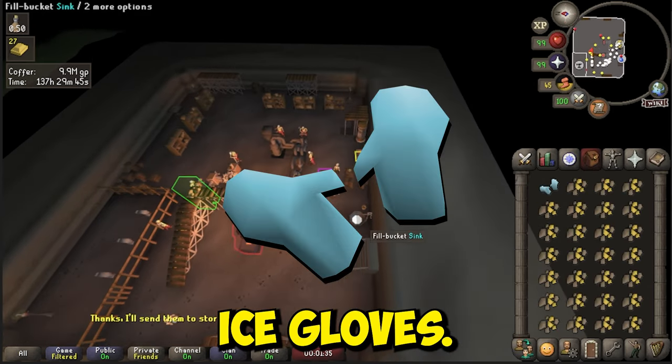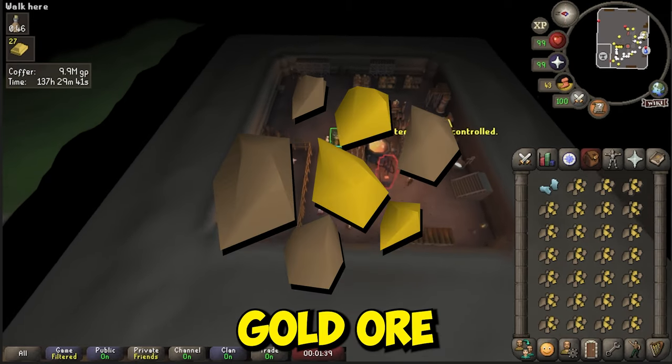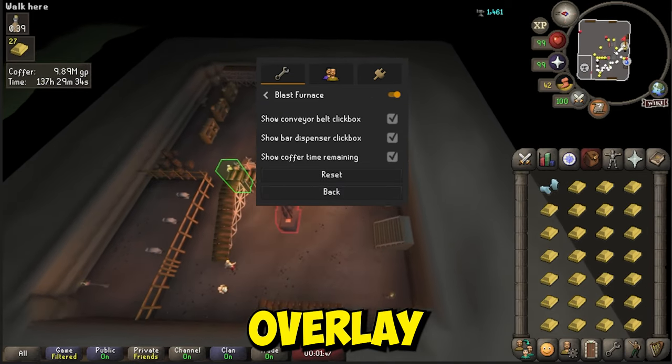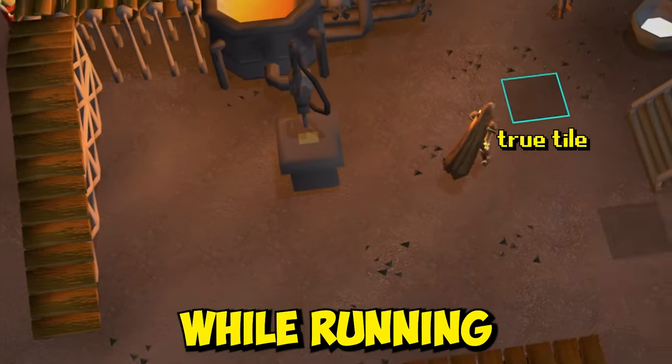You'll need Ice Gloves, Goldsmith Gauntlets, Weight Reducing Clothing, Gold Ore, and Single Dose Stamina Potions. Make sure to enable the Blast Furnace plugin for a handy overlay, as well as the Tile Indicator plugin to reveal your True Tile while running.